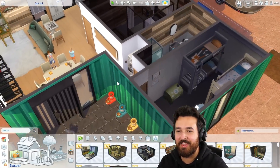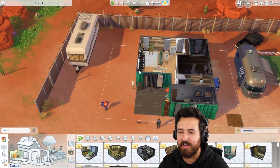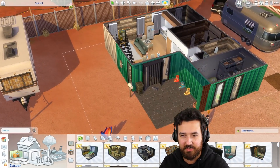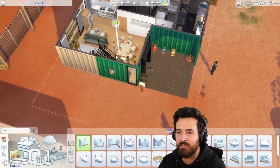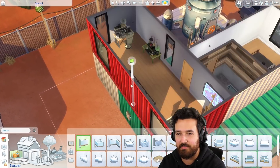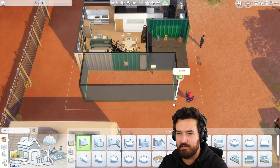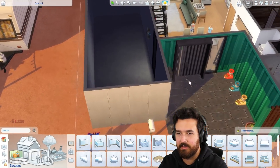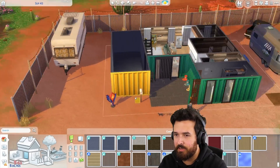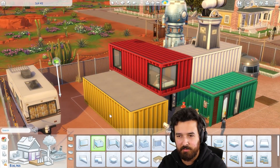I think we should give the kids more bedrooms, because the butler has a huge room. Should we just demolish and build again? I don't want to make this a building video, but let's build at least some more bedrooms. Upstairs is kind of a random space - it should probably be a sitting area. I'll add another section to the building, just chuck it right here, and move this fire prevention over there - new wing in the same shipping container style.